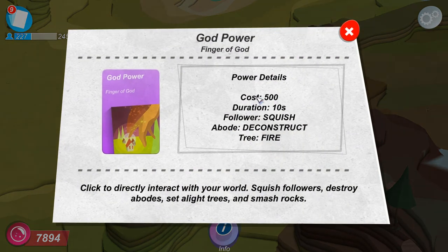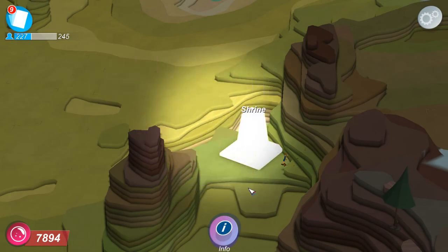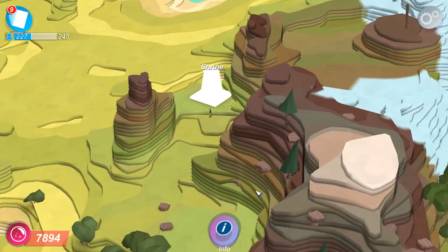Finger of God. Okay. Cost 500, duration 10 seconds — follower squish, abode, deconstruct, tree, fire. That's actually exactly what I was upset about that I didn't have. So now I have that.